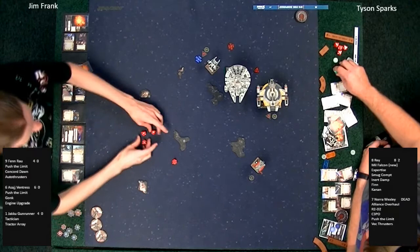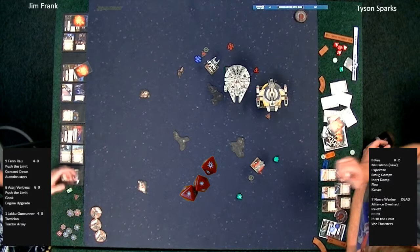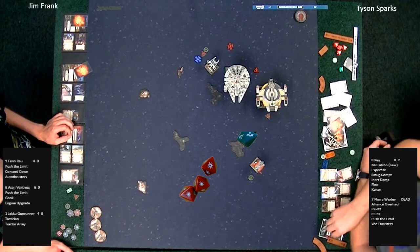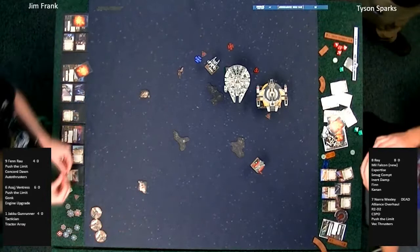Ventress fires back at Rey — hit, hit, crit. Add a blank and re-roll. One evade on those two dice — two shields come off Rey, we're into Rey's hull. Not looking good for the Rebels.